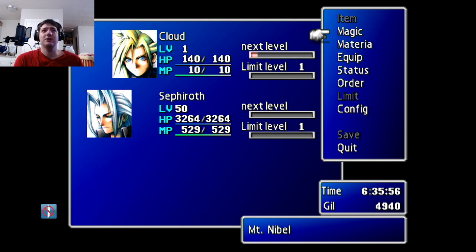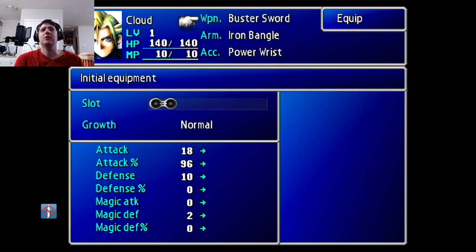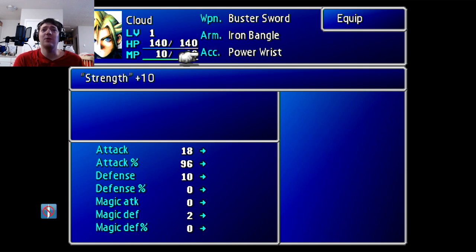Anyone who's watching this is probably curious and wants to see what he has as well, so let's take a look. Let's take a look at Cloud's equipment first: Power Sword, Iron Rangle, Power Wrist. He has a Power Wrist on, which is a plus 10 to strength, but he does 14 damage to a dragon.